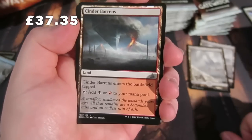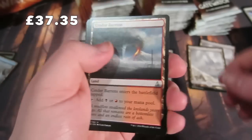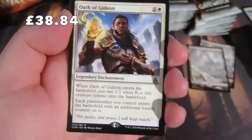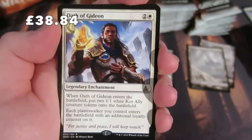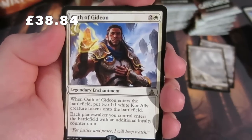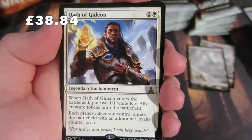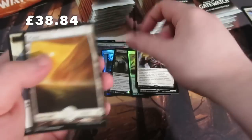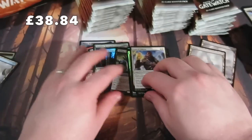Next pack: we get our first uncommon land, Cinder Barrens. Also Cliffhaven Vampire, Press into Service, and our rare - it's Oath of Gideon! I really like this card. When Gideon enters, put two 1/1 Ally creature tokens onto the battlefield, and each planeswalker you control enters the battlefield with an additional loyalty counter. Very sweet. We get a Plains and an Ally token.